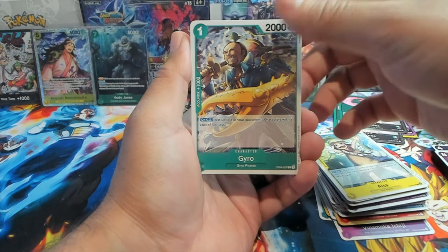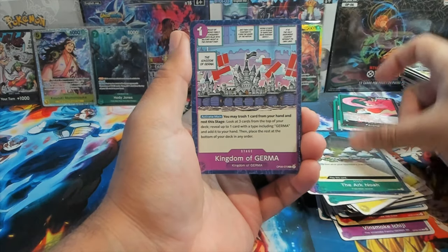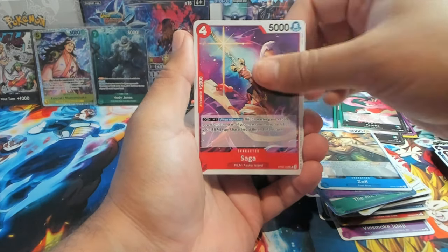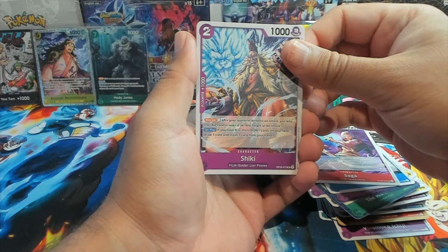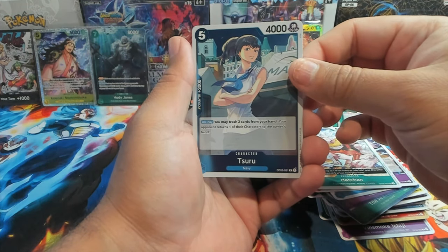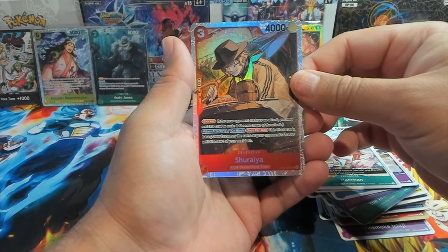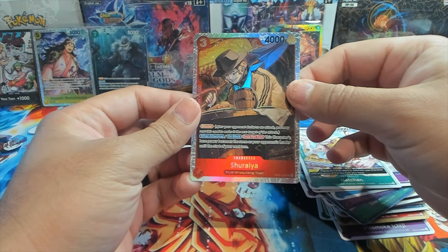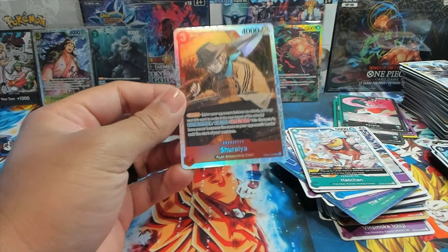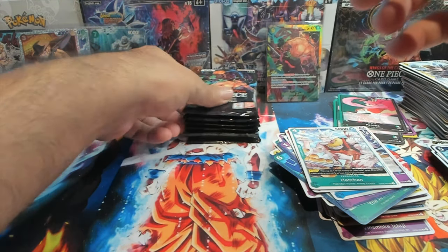We have El Dorago, Aisa. We have 'Kingdom of Germa' — this is Shiki which looks really cool — Hatchan, Surume. And we have Shiraya as our hit there.